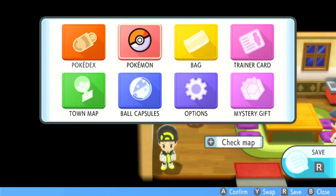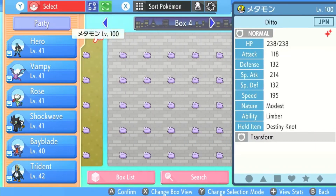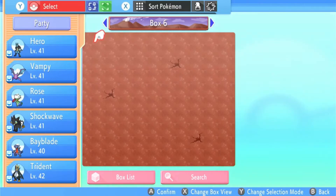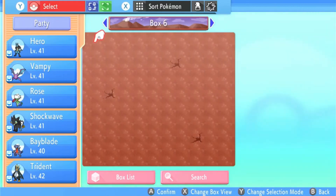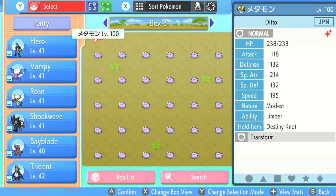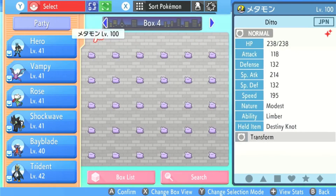We're going to go to Pokémon and press A, then hit R for boxes. As you can see I have three boxes of Dittos. Box 6 is clear, box 7 is clear, and box 8 has a Drapion but that doesn't really matter. What you need is a full box of Pokémon and an empty box. We are going to try and get rid of box 4 and box 5.